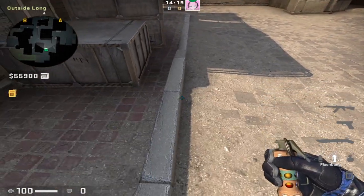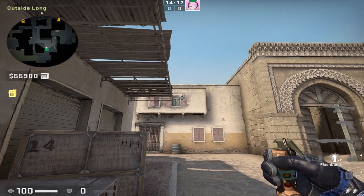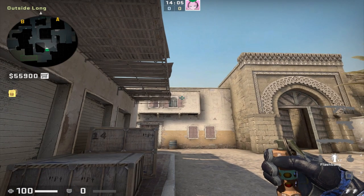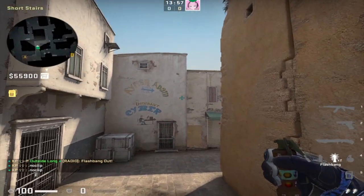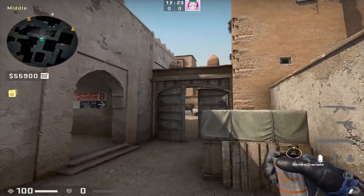The same flash can be thrown more from spawn to help a teammate. Simply find yourself along this raised sidewalk and look at this right window pane along the wall. Run and jump throw, and this should have the same effect blinding deep cat so you can help a teammate get map control. This should blind anyone playing these angles on cat from bottom mid.